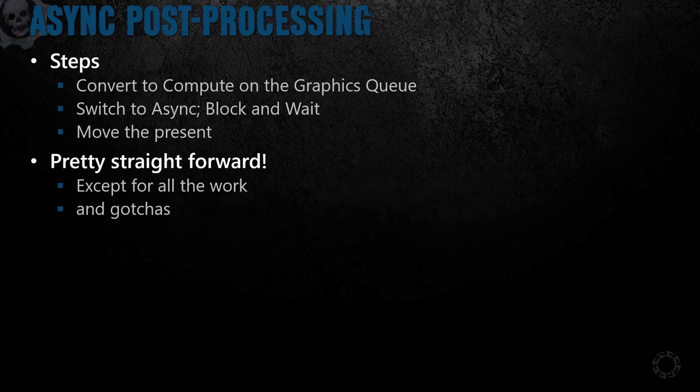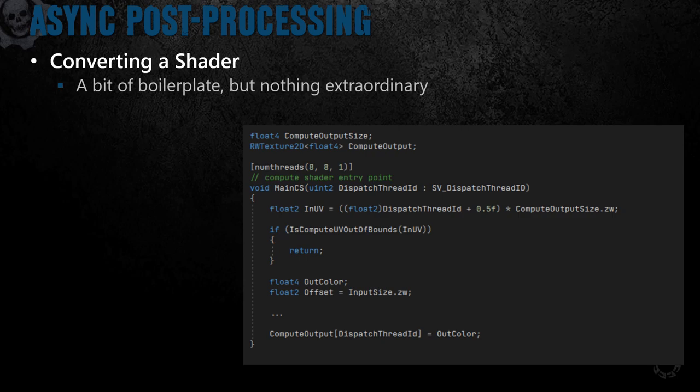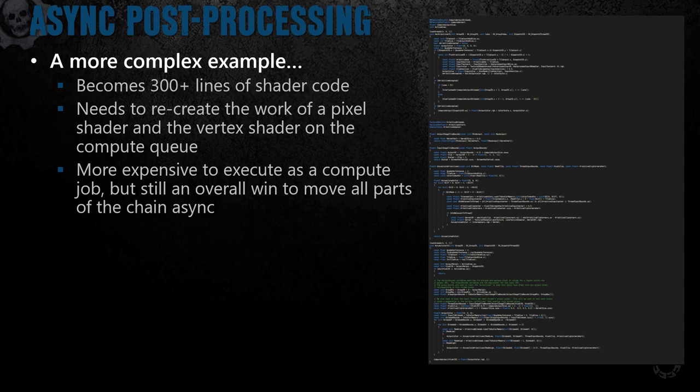These steps all sound easy, but each is a very large task and the ripple effects to the rest of the frame are pretty substantial. Some of the conversions to compute can fool you into thinking this is an easy task. If you take a post-process that is just doing pixel processing on a full-screen quad, the change is quite reasonable — there's a little bit more boilerplate code but nothing extraordinary. In contrast, let's take a look at one part of our lens flare system — a pretty simple pixel and vertex shader that just blurs the areas behind the flare. Converting this stage to compute meant redoing a lot of the work that vertex and pixel shaders were doing for free. Not only was it a lot of work, but it was slower to execute than its vertex and pixel shader equivalents. However, allowing our entire chain to be moved to async compute is critical to the performance of this system.